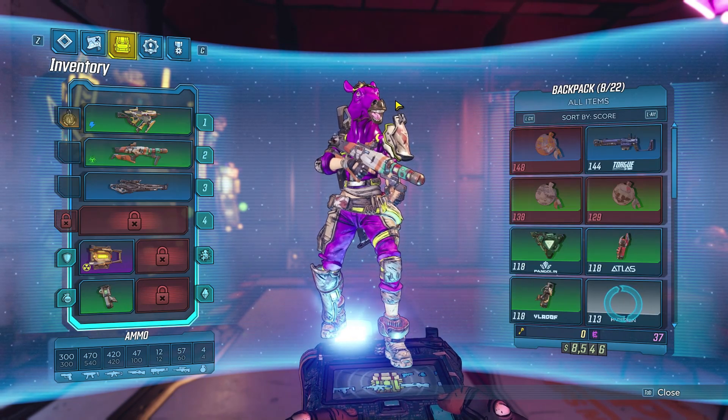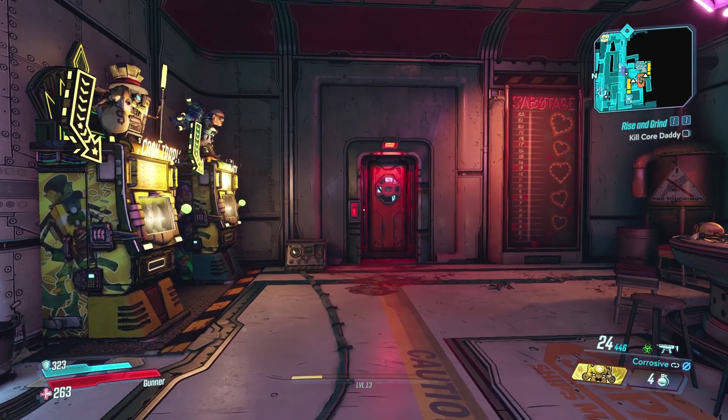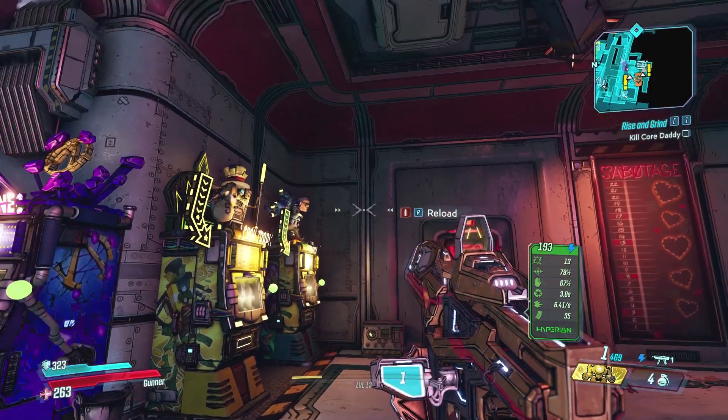You can have different weapon trinkets on different weapons. To see them, equip your weapon and you'll see it dangling right at the side of the weapon there.